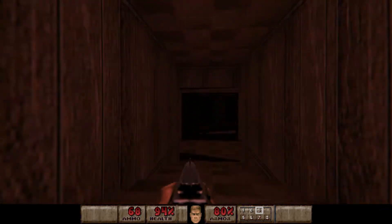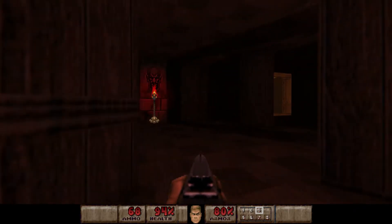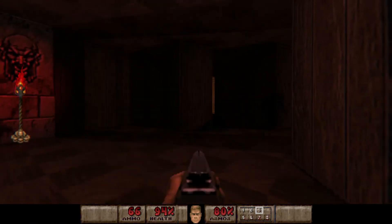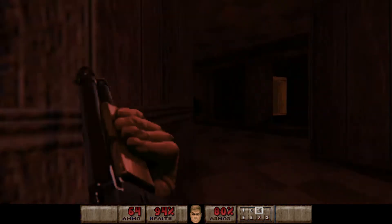The door is this way, and if we come this way we're going to see some of our new friends again — the nightmare imps. And they can be very hard to see in here. There's also a nightmare specter, so be ready for him.